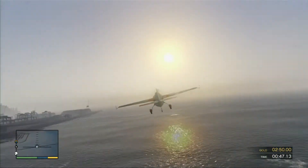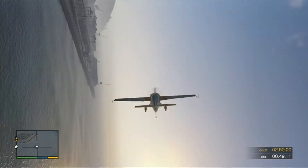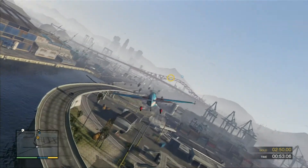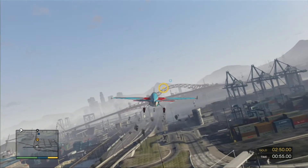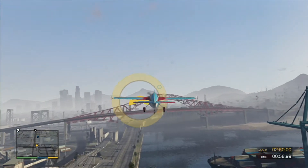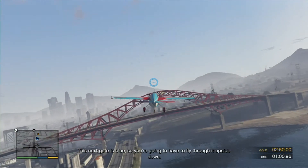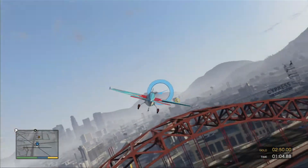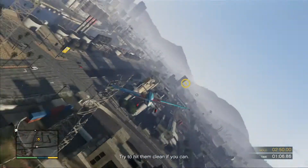That's it! This next gate is blue, so you're going to have to fly through it upside down. Try to hit them clean if you can.